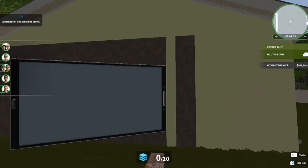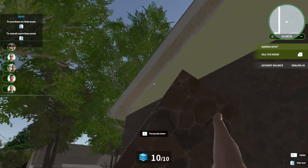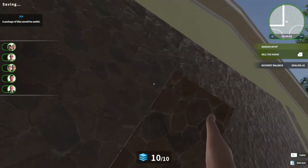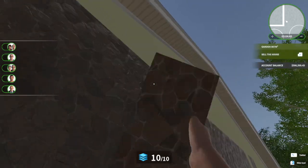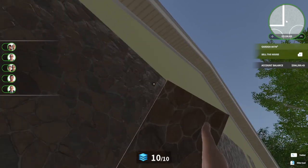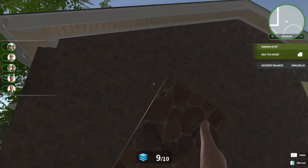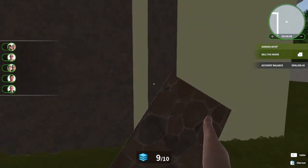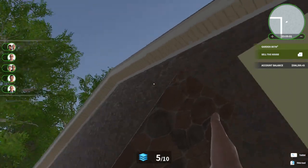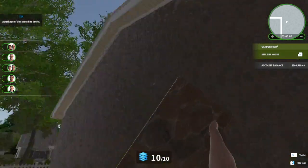I think this stone wall is looking good. Usually to get up here, you need to use a scaffolding, but I'm really lazy. See? And in the old House Flipper, you used to have to do the top tiles individually as well. But now it's just one piece.